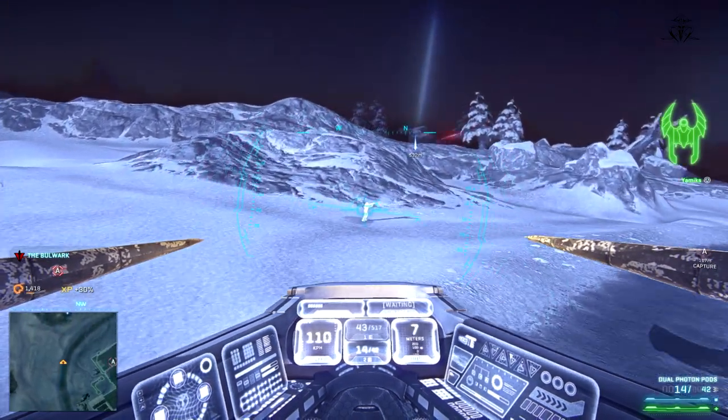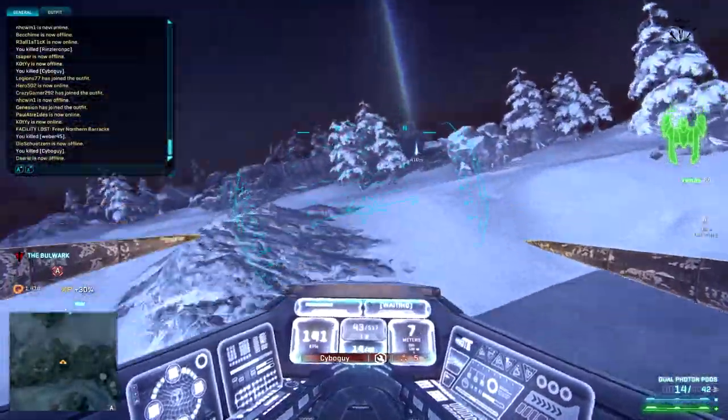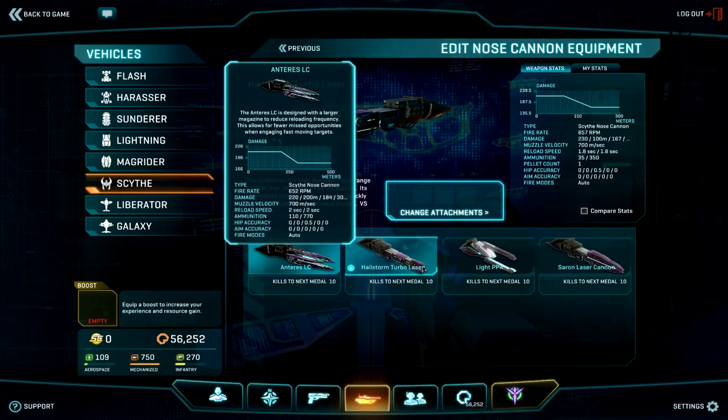We finally received the second part of the unfinished ESF update. This time it's more weapons and items, also a few fixes and balances. In this video, I'm going to focus more on the weapons. So let's start with one new empire-specific nose gun.